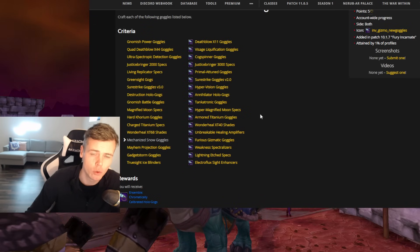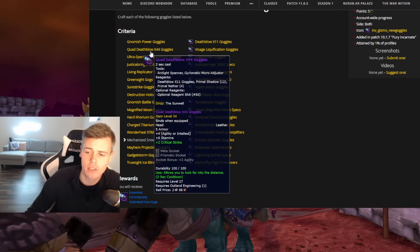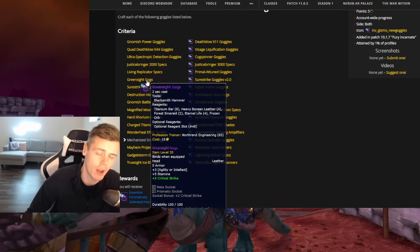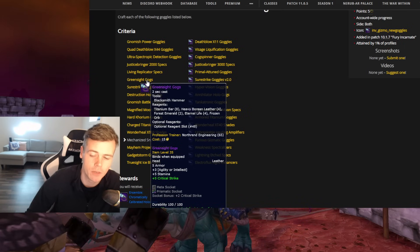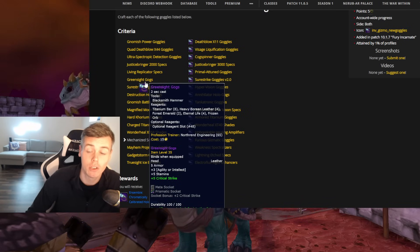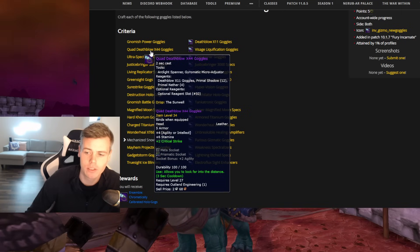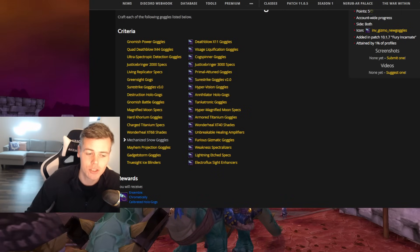How do you make gold with this achievement? Most of these goggles are random patterns or schematics that you learn from different engineering trainers from Outland and Wrath of the Lich King. But there are a lot that have to be farmed. A bunch of these are going to say Sunwell — for instance, the Deathball X44 goggles says Sunwell.